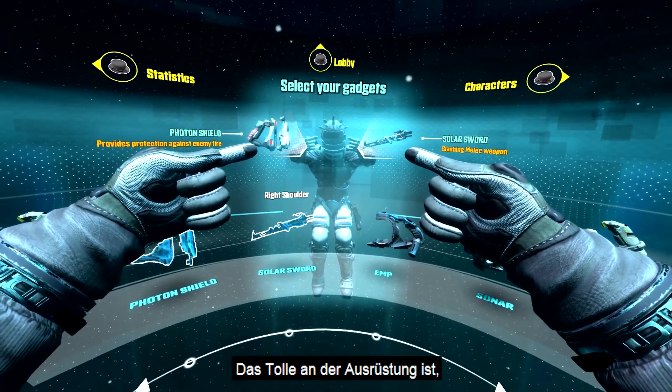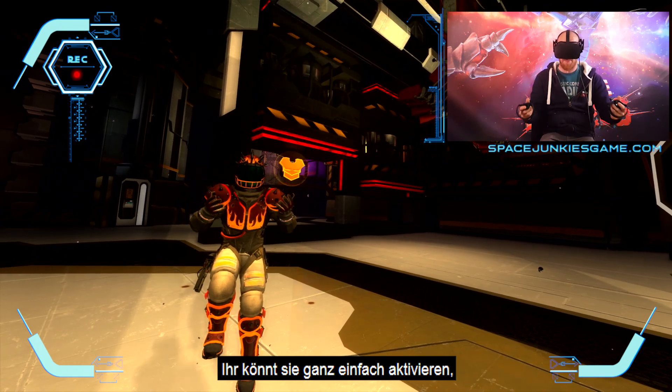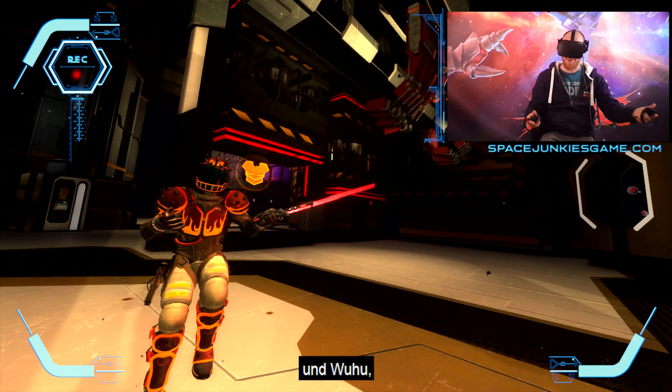What's great about the equipment is it appears in your top heads-up display in your mask. You activate it quite simply — you reach over your shoulder, you grab, and you get a solar sword.